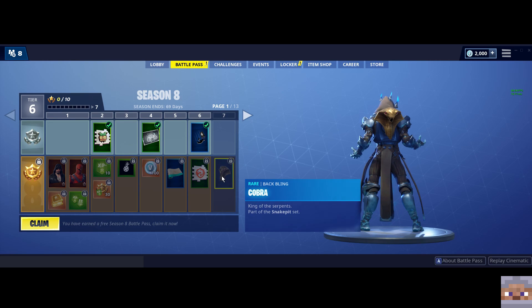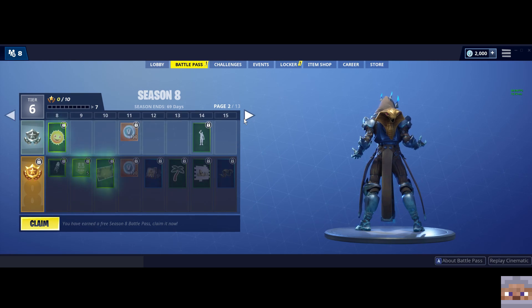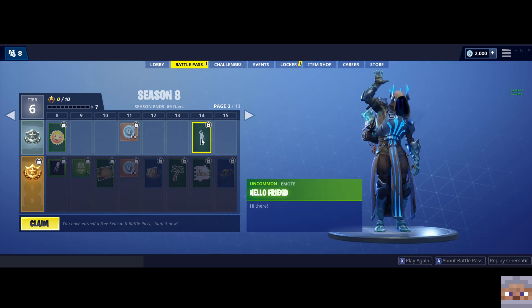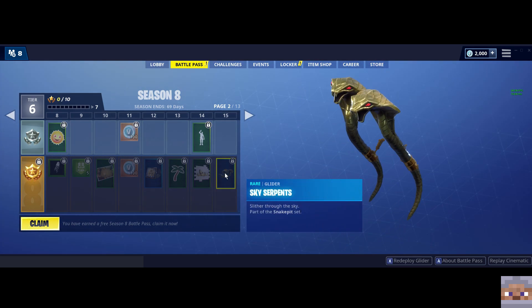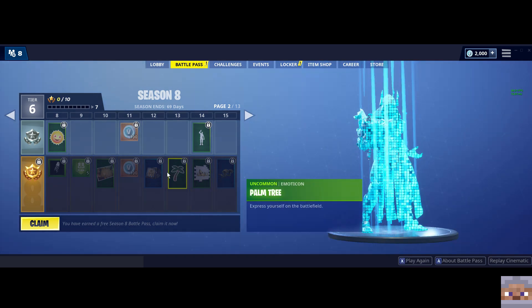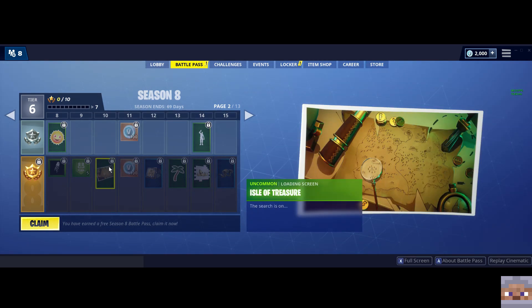Cobra backpack — I like that. That could look really cool depending on the skin you're using. Let's see what else is jumping out. We got some new dance — we can say hello friend. Very cool. We got a serpent glider. So that would match up with the snake skin that we saw earlier — bet you that's what that's for. Very cool, let's keep on going.